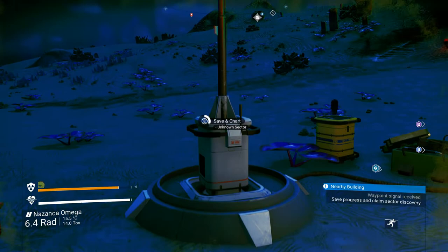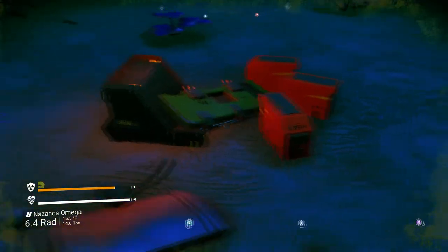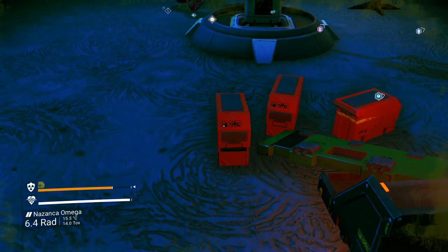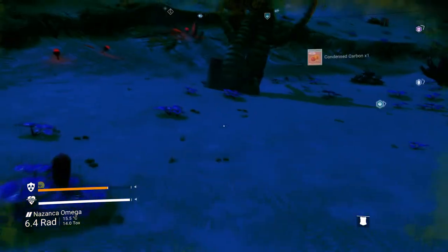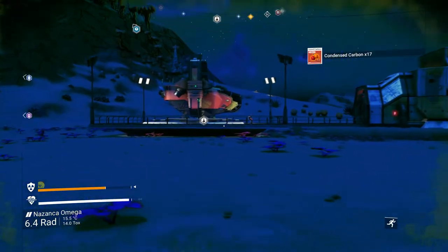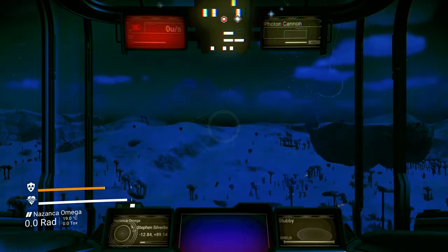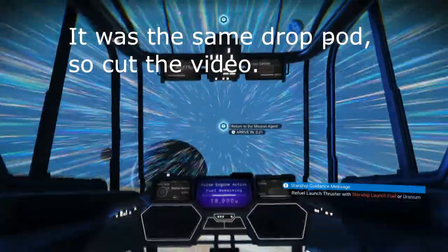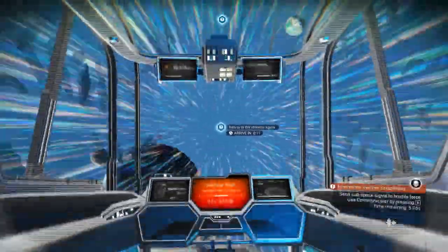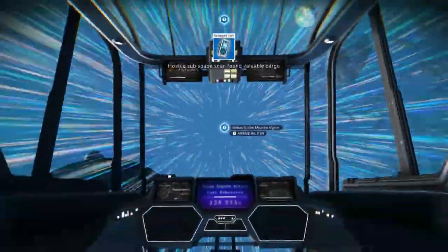We're going to claim the base and grab what we can. I seem to keep getting items highlighted that don't activate straight away. I think we're going to go do the drop pod as well, and then hopefully get back on track. If you ask them twice, they send you back to where you were before — we might have to fight a battle now. I'm getting a bit belligerent after being conned.